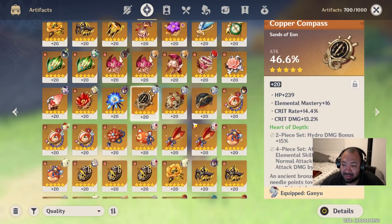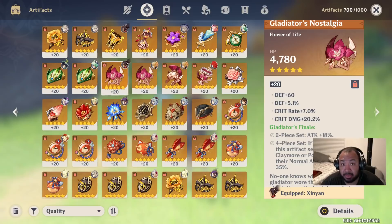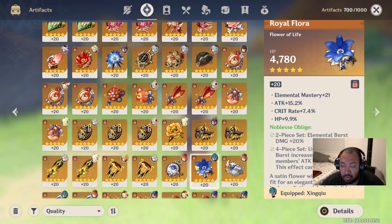In terms of artifact sets, you have a ton of options. You can definitely go with Viridescent Venerer. A lot of people are on the fence about the four-piece just because the 60% increased swirl damage bonus may be moot if Xiao's skills can't create swirl reactions — we'll have to wait for testing. However, the two-piece Viridescent is a strong place to start since you can pair it with anything, like a two-piece Gladiator for the attack percent. A full Gladiator set is also an option. Or Noblesse Oblige as a four-piece can be really good — you get the party bonuses plus extra Elemental Burst damage.